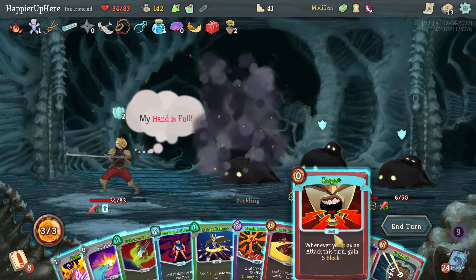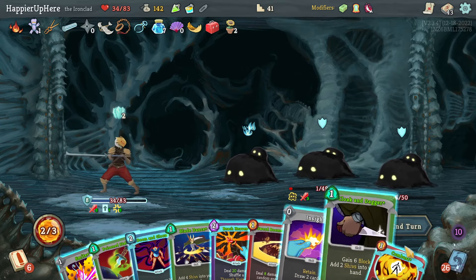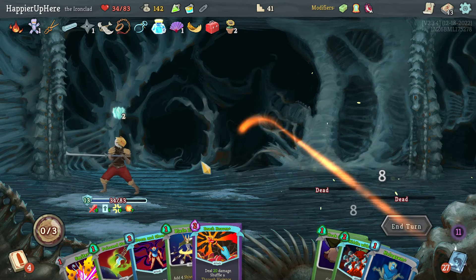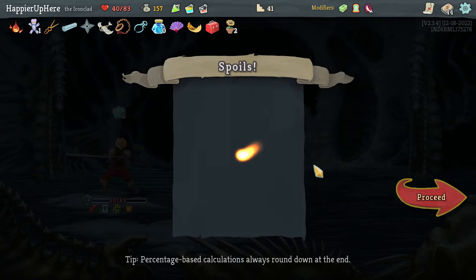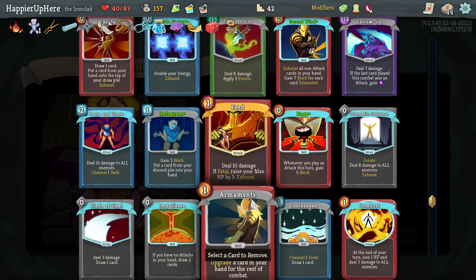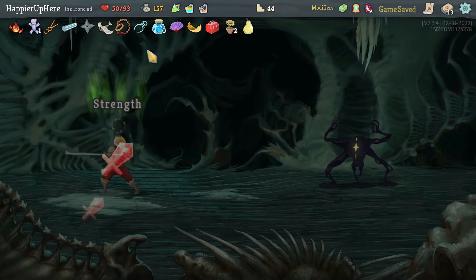Do I still have Feed in my draw pile? Yes. Doom and Gloom would kill — let me see if I can draw the Feed. Another Insight — get rid of the skills. Broken Dagger would kill too. I'll do Combust since I think I need to kill this turn — no Feed. Let's just use Sword Boomerang and kill. Got a Flex Potion. Dagger Spray, Shrug It Off, or Follow-up — Shrug It Off is a great defensive card but I'll take Dagger Spray because of the extra strength I have.